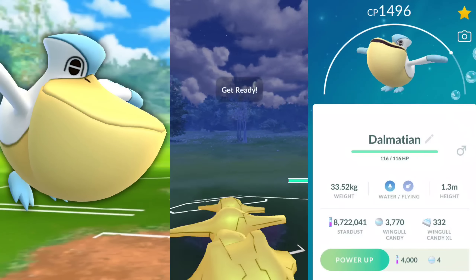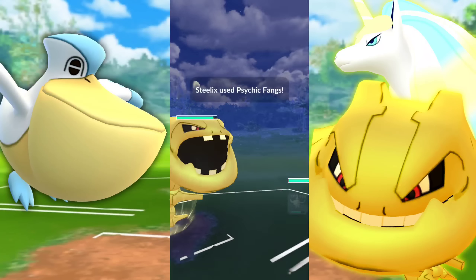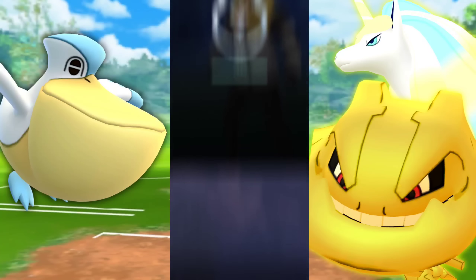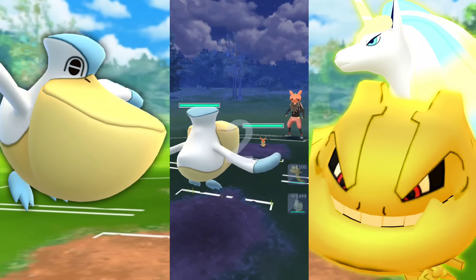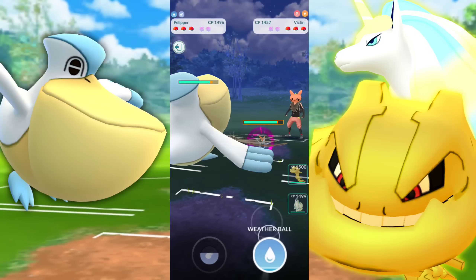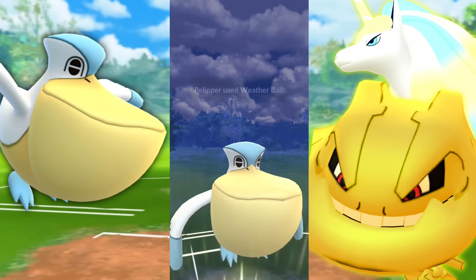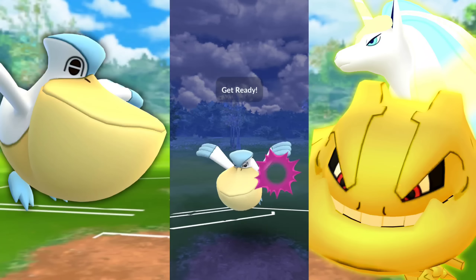The Steelix is going to have Thunderfang, which I had already on there and figured let's just go ahead and use that. I felt like that Leavanny could have pulled off some sort of a clutch win there, but I'll take that win anyway. The Steelix with Psychic Fang and Earthquake, and then the Thunderfang — it worked out great because we were encountering a lot of Water types, so I figured let's go ahead and do that.